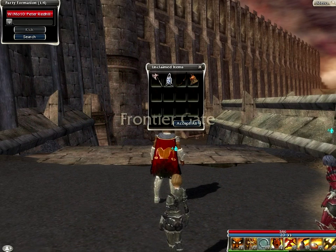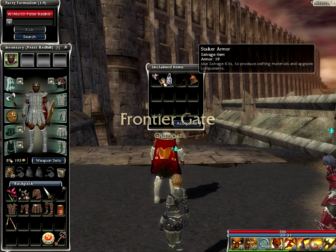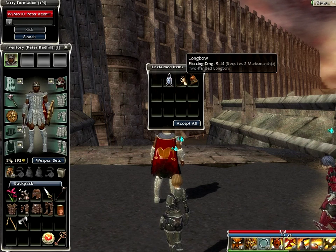Frontier gate, unclaimed items. A tribal axe — 5 to 11 damage. It's even more than what we've got at the moment. Let's equip that puppy. But we're lagging, so.